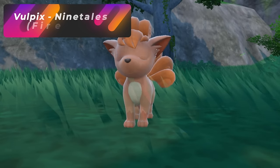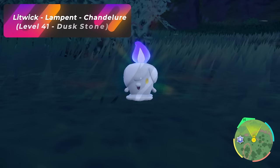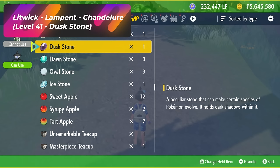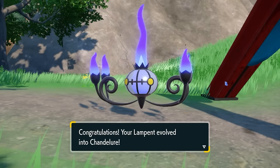Vulpix is very simple — it just needs a Fire Stone to evolve into Ninetales. The Ghost/Fire Pokémon Litwick evolves into Lampent at level 41. You're then going to need a Dusk Stone in order to evolve Lampent into Chandelure.